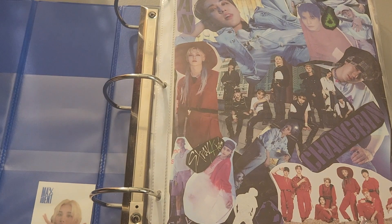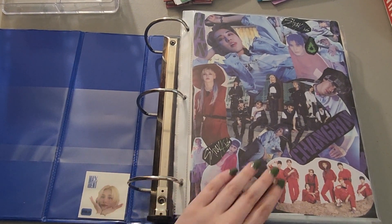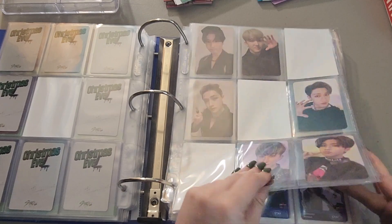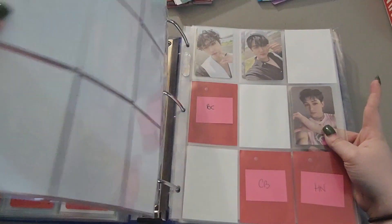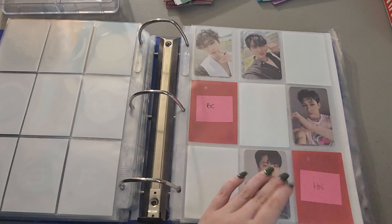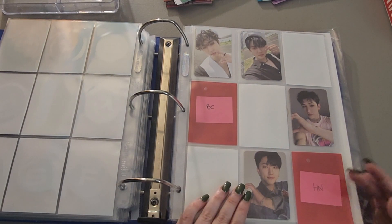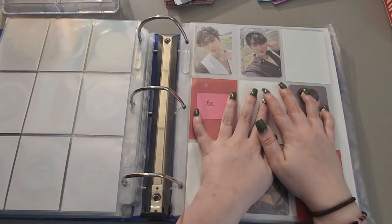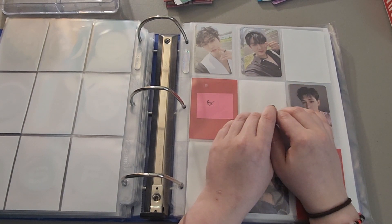Next we have the Stray Kids binder. I only have one card to put in here, but there were some changes. I decided to downsize — not collecting every OT8 set, but keeping one or two per era. I kept all the units and that stuff. I did trade for this Changbin, so one step closer — I literally need three more cards. I haven't even set up for this comeback because there have been so many things going on, and I kind of want to do those off camera because I am lazy.